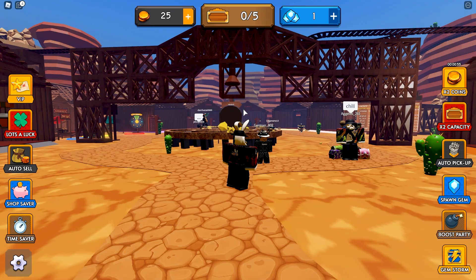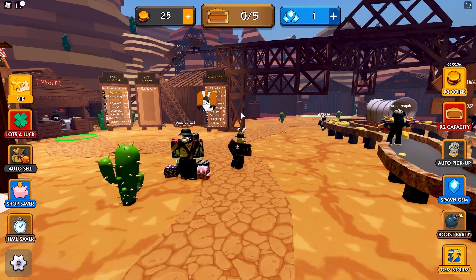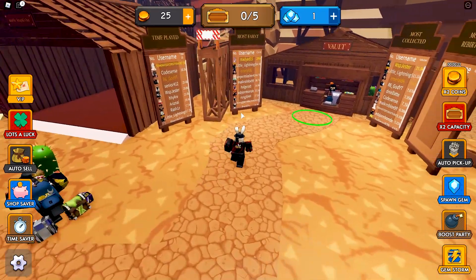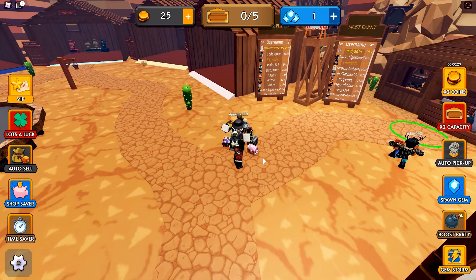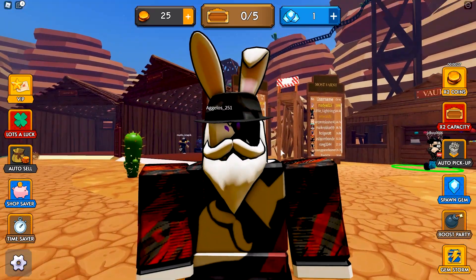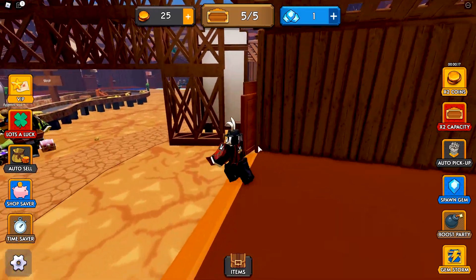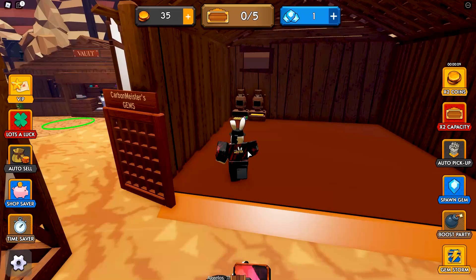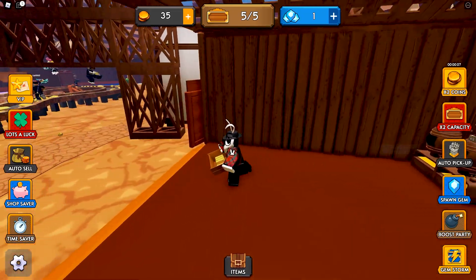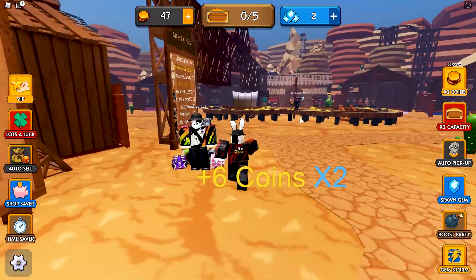The mine carts drop items down a chute, and if I'm understanding correctly there should be a random event where a cart comes and drops a bunch of different colored gems worth a lot of money. It would be really cool to see that happen during the recording. I don't know how rare it is, so we'll have to wait and see. Let me go ahead and sell this final one — got it with three seconds to spare.